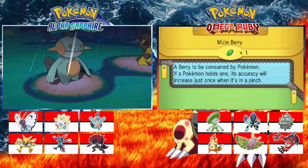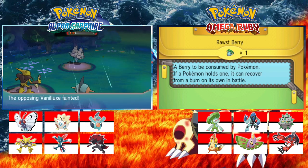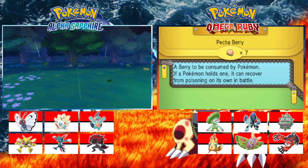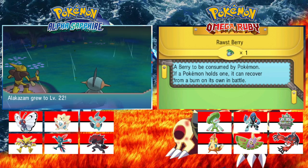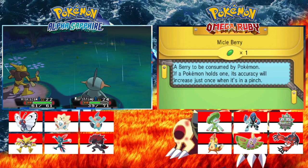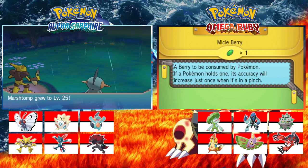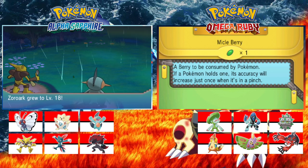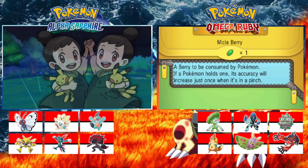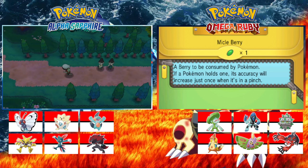Something we haven't brought up — you see your berries like Pecha Berries and Oran Berries, you can use them to heal, right? Yeah, you just can't have them attached to the Pokémon as a held item. However, I have another berry here which increases accuracy when consumed by a Pokémon — I don't believe you can use that. As long as it's not held by the Pokémon, you should be okay.